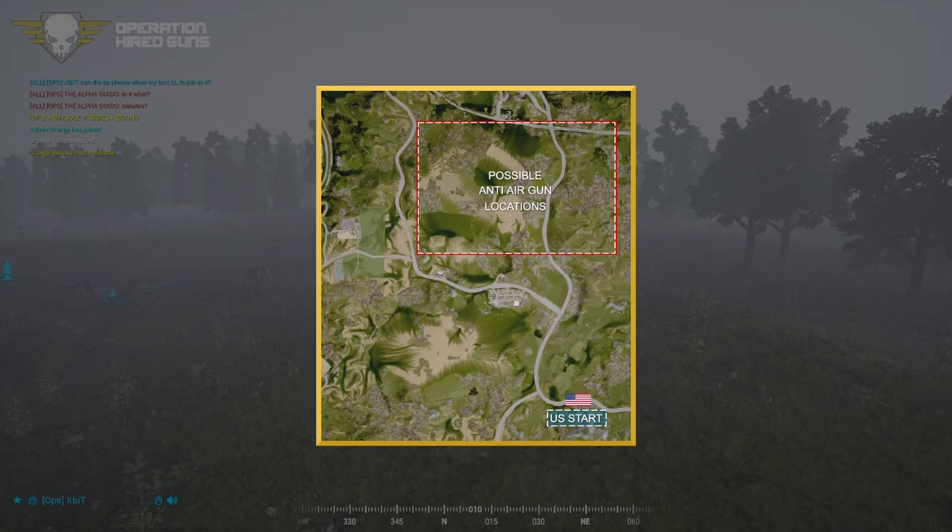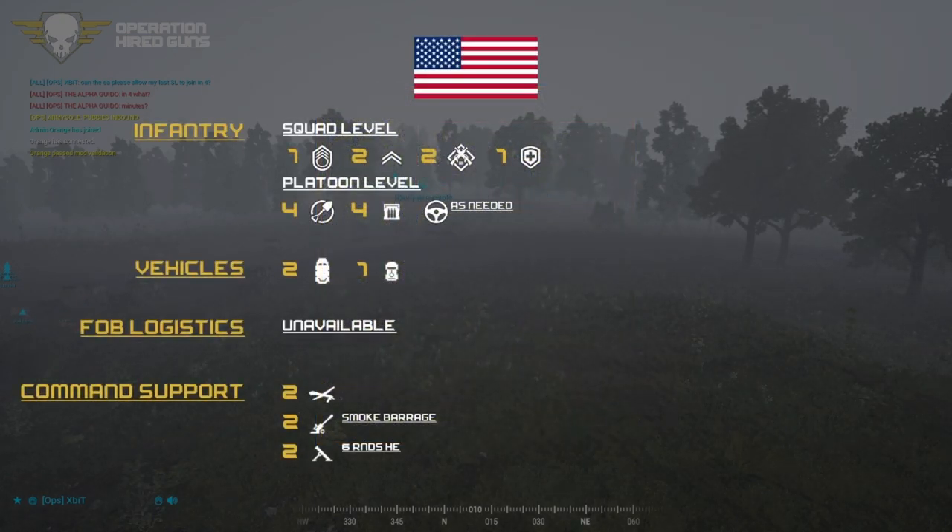Let's take a look at US loadouts. US loadouts are one or two FTLs, two ARs, one medic. They have four engineers for the platoon, four ammo bearers and crewmen as needed. They have two unarmed strikers right now, and a Mat-V open top with a 50-cal on it, along with a transport truck. They also have off-map support — two UAV call-ins at five minutes apiece and two artillery smoke barrages. Artillery smoke barrages are super effective at basically allowing people not to be able to see anything. You throw it where you want to go, and everyone needs to be 20 seconds from the edge of the smoke ring to get any sort of cover from it.